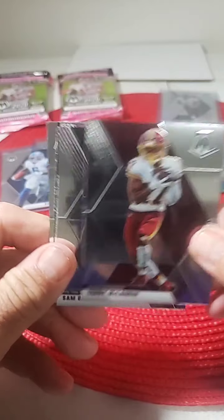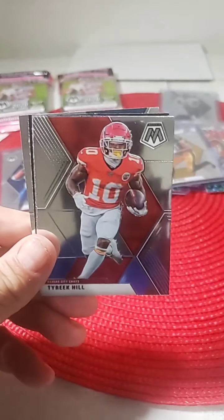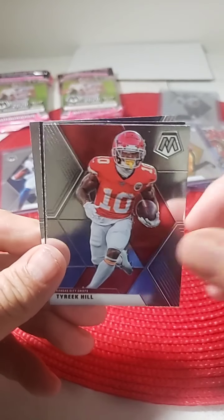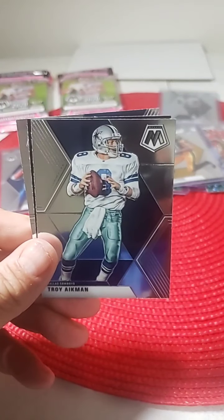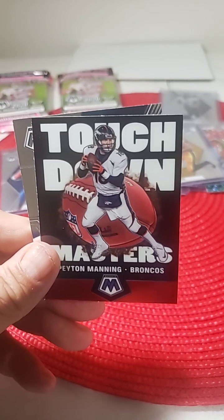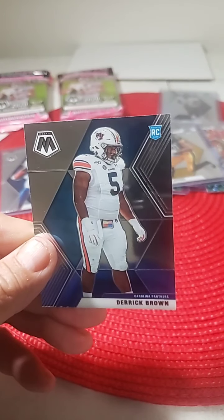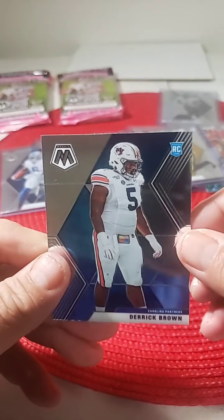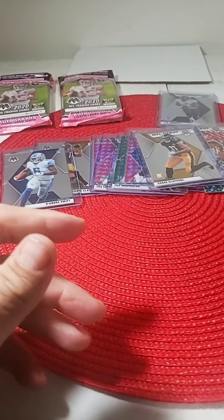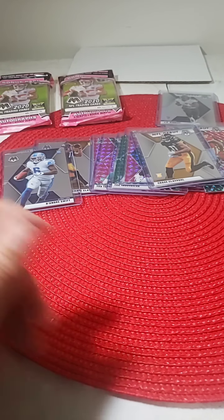Terry McLaurin Redskins, Sam Darnold, Tyreek Hill, Hall of Famer Troy Aikman, Touchdown Masters Payton, and Derrick Brown rookie for the Panthers. We'll put that in a penny sleeve.